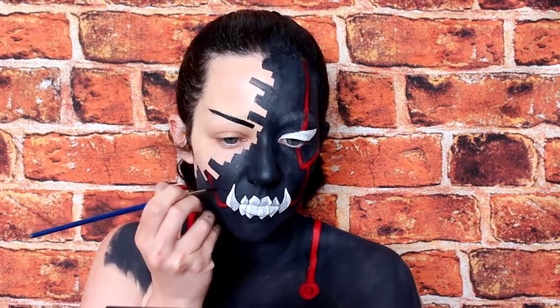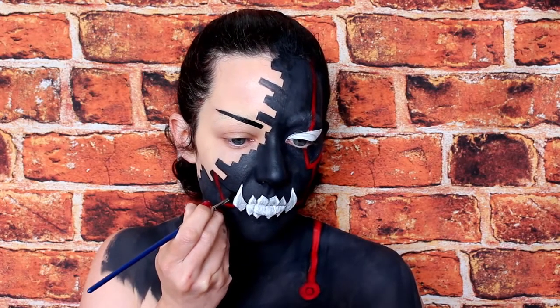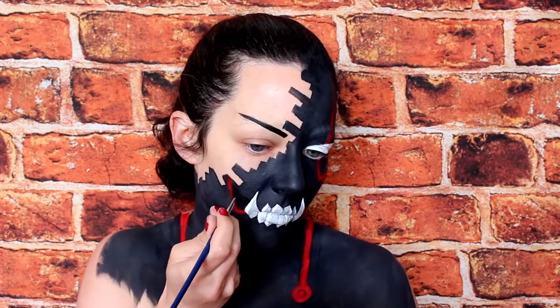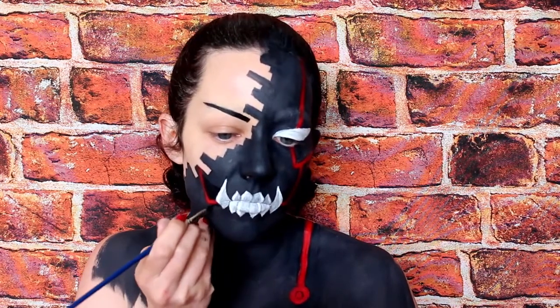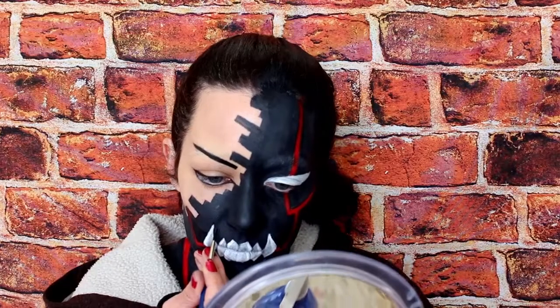Then with some black face paint, go back in and add shading, contours, and shadows into the transformed part. Greed has a dark smile coming off his fangs — it's like a triangle — fill that in with black, going either side of the red line without crossing it. Behind the fangs, add some shadows so they look more three-dimensional, like they're actually coming off the face.